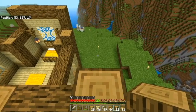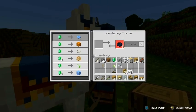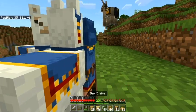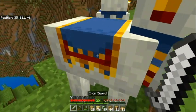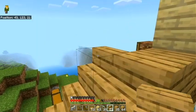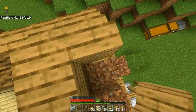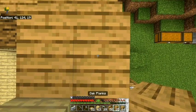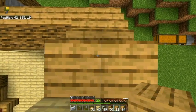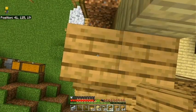A wandering trader — gotta check them out. They're selling melon seeds, excellent, we'll buy those. Then we'll kill the llamas because they're a great source of leather. For the roof I'm doing a modified barn roof idea — stairs, then a full block, then stairs again — so it makes a tall but rounded look, a bit like a barn.